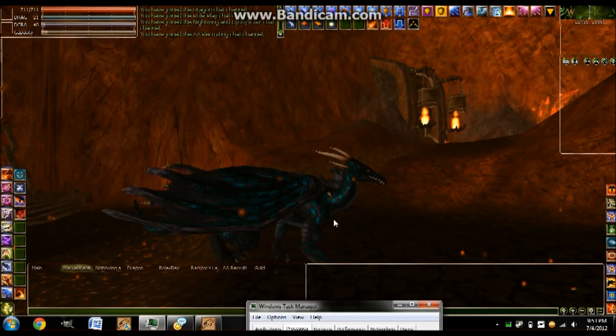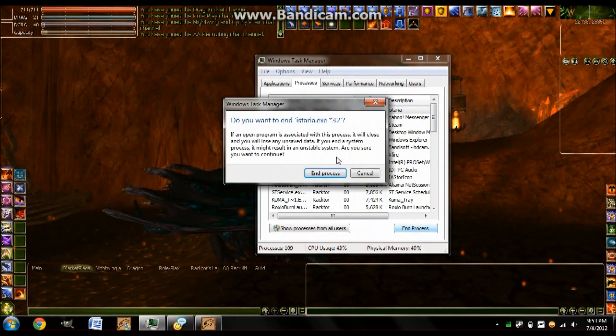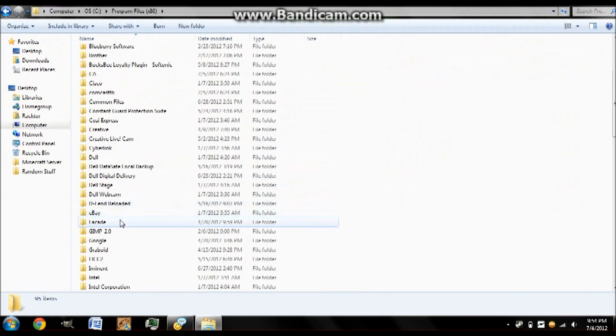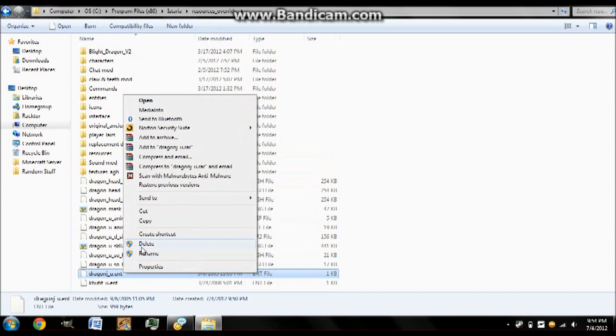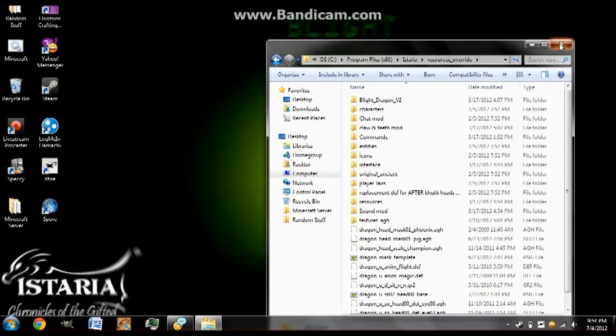Anyway, you get my point. This character is a Hatchling and he cannot fly right now, but you can see him as an adult and how he'd look like as an adult. That's basically all there is. If you want to remove it, just go to Computer, OS, Program Files, Istaria, whatever yours is called, and then just delete the file. Simply delete it. And that's it — that's just how you remove it. Now you look like a Hatchling again.